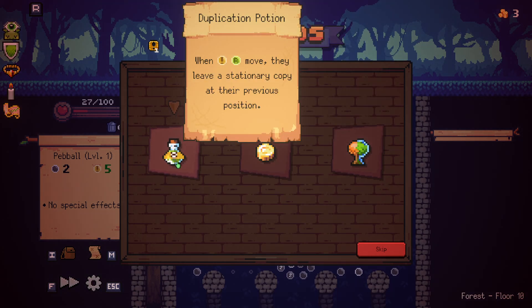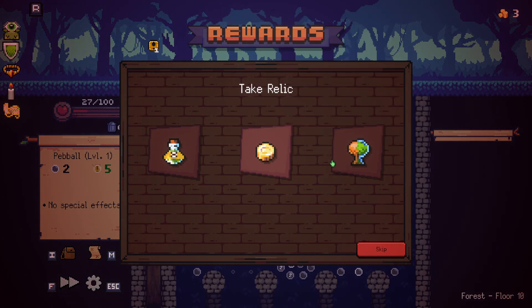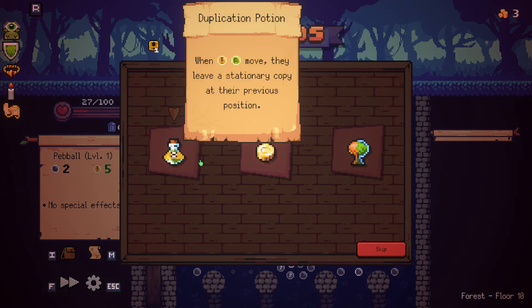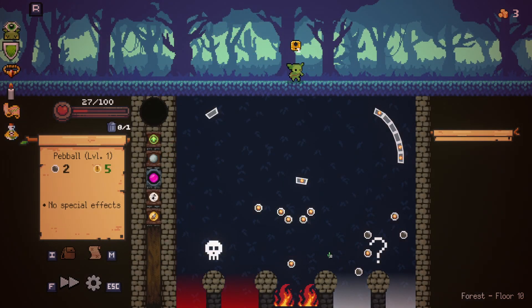I'm going to go all in here. When they move, they leave a stationary copy at their previous station. Both good, I think. The board will contain two additional crits. I think it's the duplication potion because wouldn't that eventually make two?